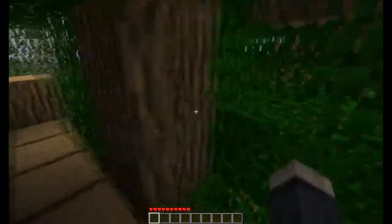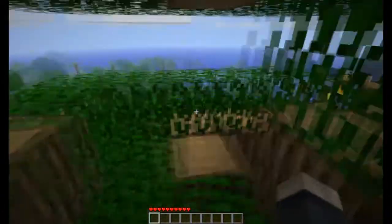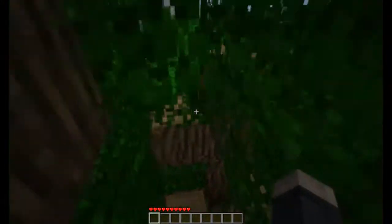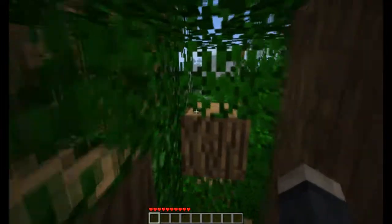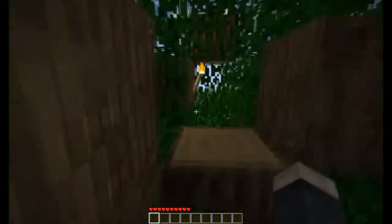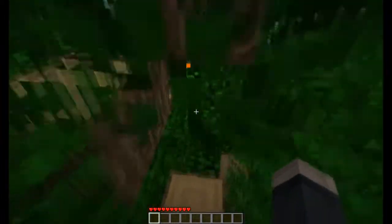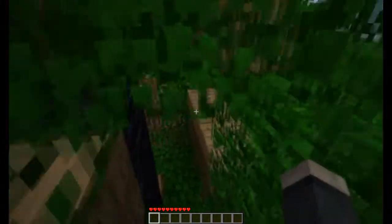Me and my friend built this — his name is Remco — and we thought it would be fun to make a treehouse in a legitimate way, so don't spawn anything, don't spawn leaves. But when we almost finished the treehouse — it still isn't finished — about a week ago the 1.7 update came out, and then it was possible to place leaves, so that was a big help.